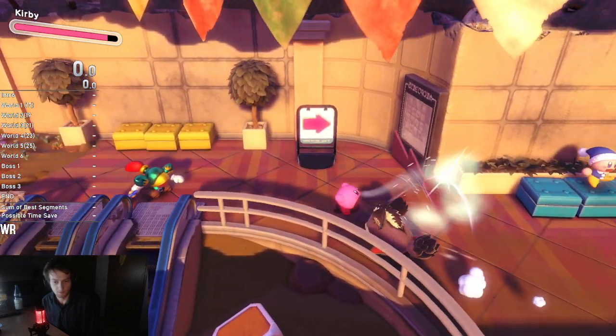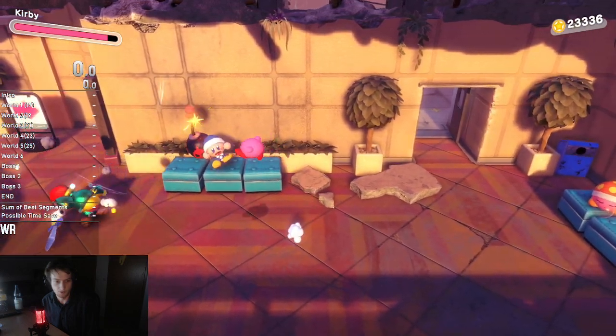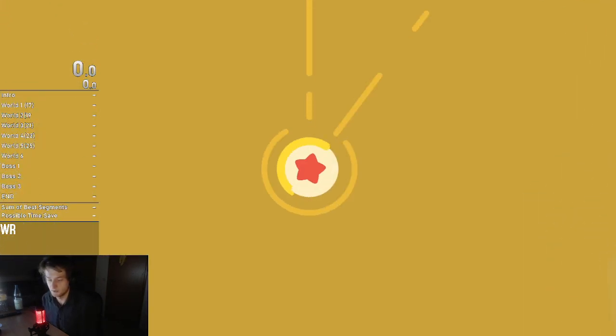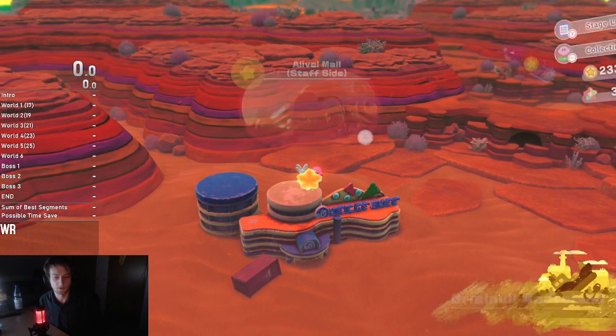So if you have the mix roulette set up correctly, which you should at this point, then you can just do — it messed it up, so let's do this again. This is really easy, honestly. It's just that I just found this and I have not optimized it that much and I haven't practiced it.